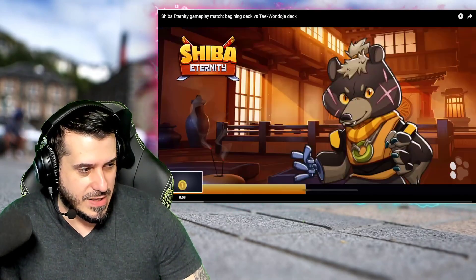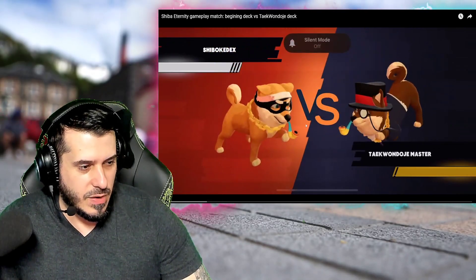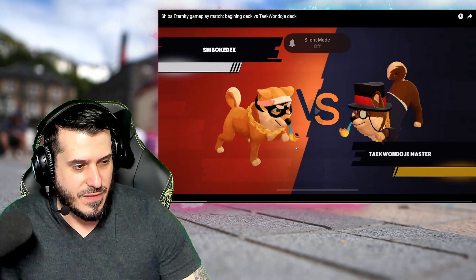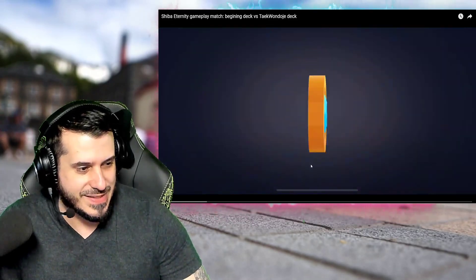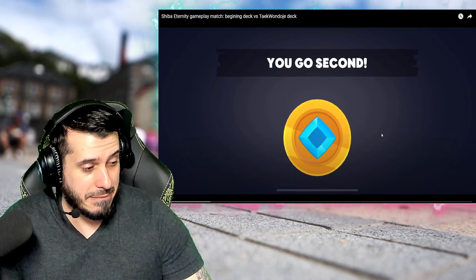Let's see how it goes. You find a match and you load. So in the beginning, you got a versus screen — it's you against whoever else. Cool little Shiba Inus. You can choose heads or tails. Not bad.